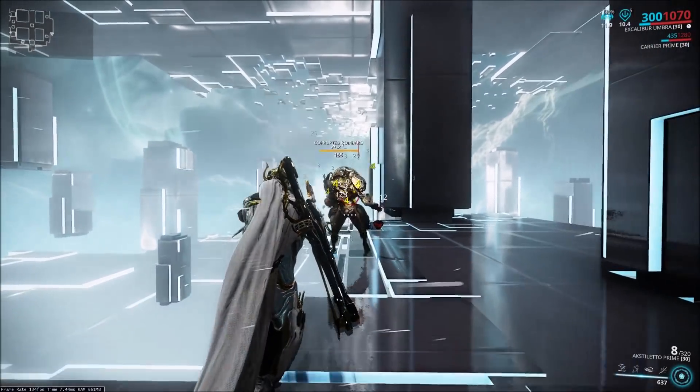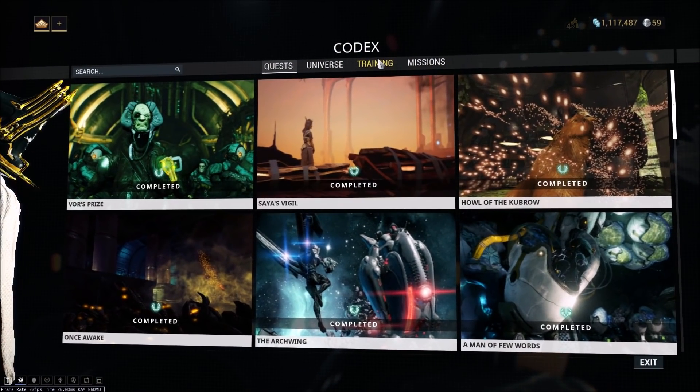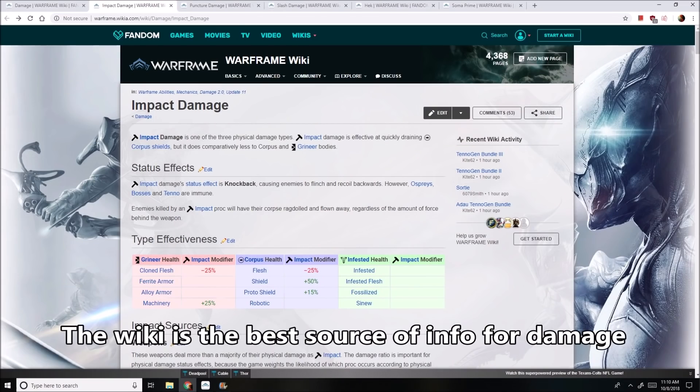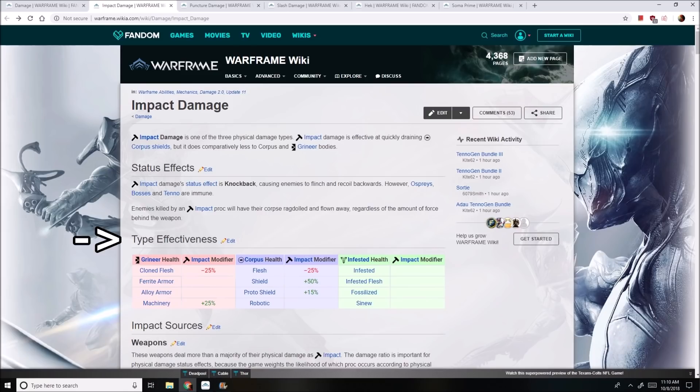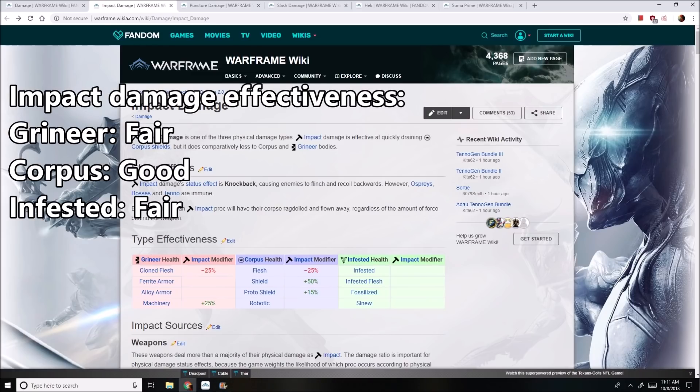Each damage type has different weaknesses and strengths versus different enemies' armor, health, and shields. If we take a look at the wiki, it'll tell us what health types Impact damage is effective against. Instead of going in-depth into how each of these work, I'm just going to cover the different factions and talk about whether or not it's effective against them. I'm just going to give a grade between fair, okay, and good. I would say Impact damage is fair against Grineer, good against Corpus, and fair against Infested, considering it's a neutral damage type — meaning it doesn't have any strengths or weaknesses against them. I'm definitely planning on going into what damage effectiveness means in a different video, but for today I'm just going to keep it simple.